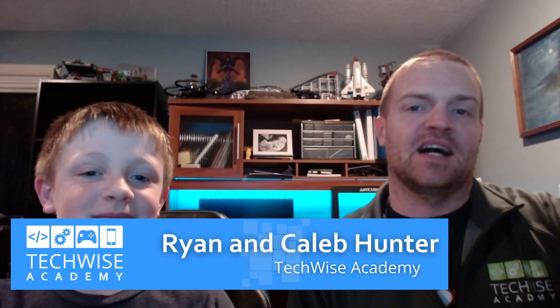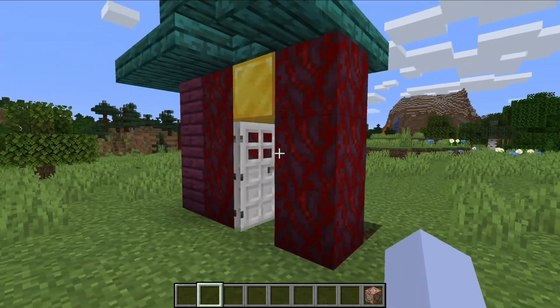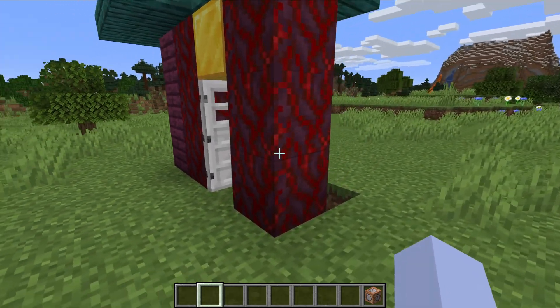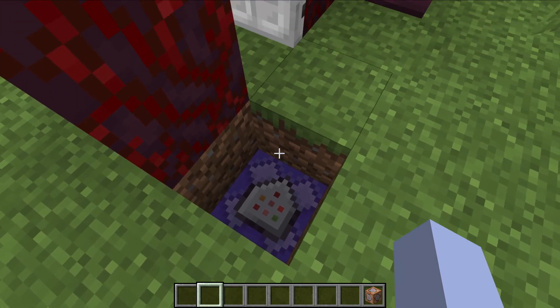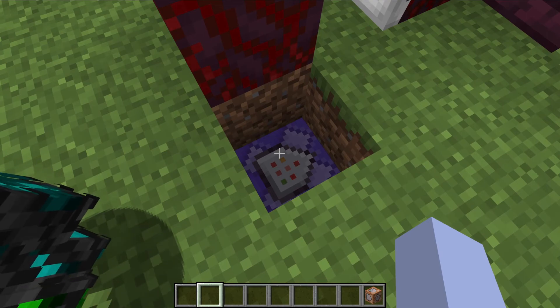Hi guys, it's Ryan again with TechWise Academy and my son Caleb. Today we're going to talk about opening your automatic door with your team in Minecraft. In one of our other videos we talked about how to create a door that opens for you automatically, and today we're going to do that with your team — so maybe you have multiple players and you want all of you to be able to access the door individually. This is where we ended last time, and we'll share a link in the comments to that previous door tutorial.